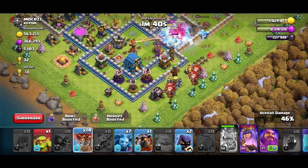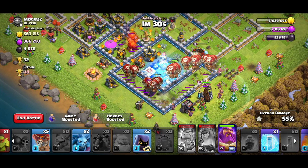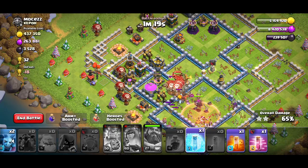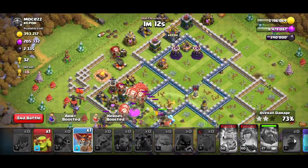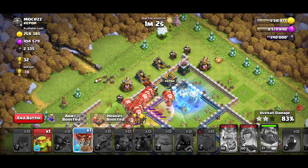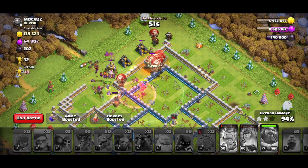I had to freeze for the king ability a bit earlier. Now for the LaLo: three to four loons per defense, drop the hound behind the Town Hall in case there's a tornado, and always freeze the Town Hall at the beginning so your warden ability gets through with a nice haste. It all comes down to experience — you'll practice this a few times and it'll click.